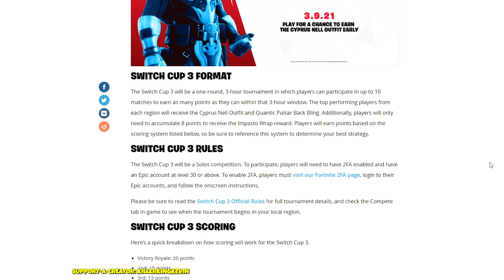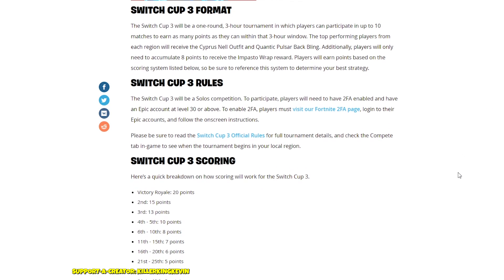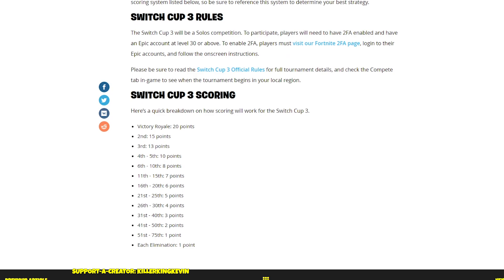The rules require two-factor authentication, which is standard for every cup. For the point system, a Victory Royale is 20 points, then 15, 13, and so on. Be aware that sometimes the displayed points are misleading — in a previous cup it showed 60 points for a Victory Royale but the actual total was only 35. The 20 points for a Victory Royale represents the cumulative total of all placement points added together, not 20 plus 15 plus 13.